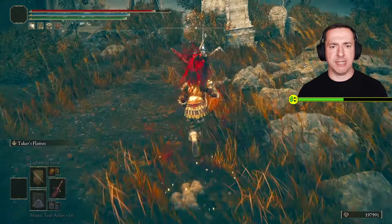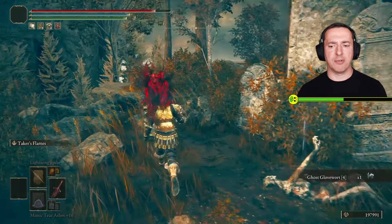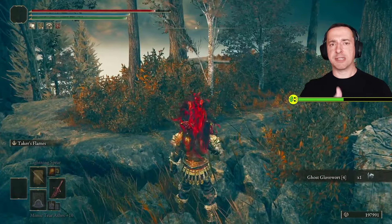And then up here we also have a Scattertree Fragment. We have Ghost Glove Wap 4. Hopefully that was useful to you — if it was, thumbs up please, much appreciated.